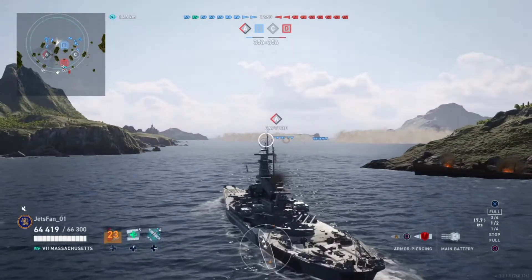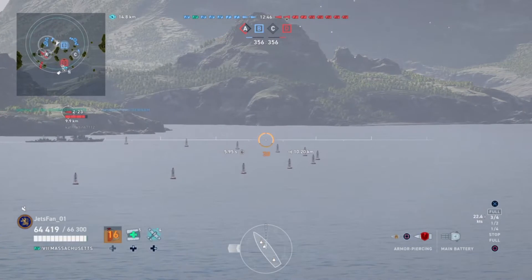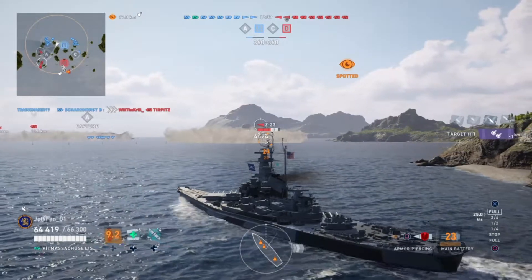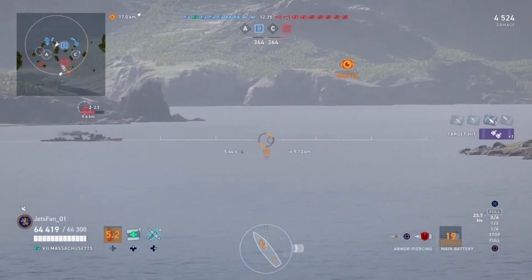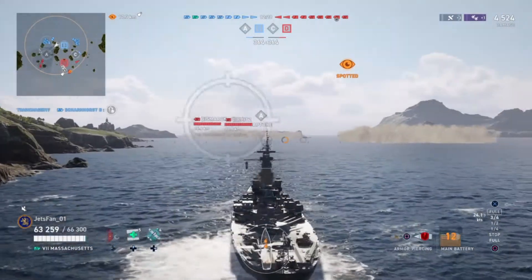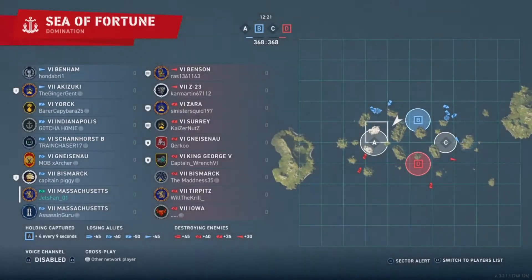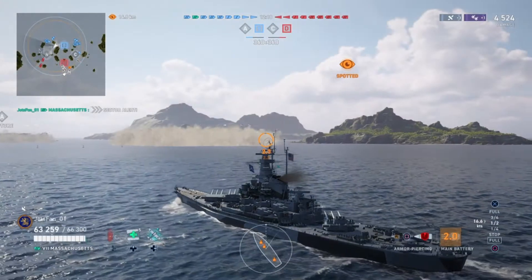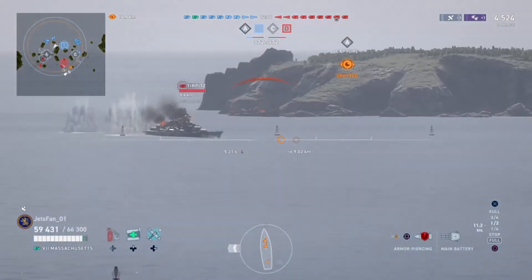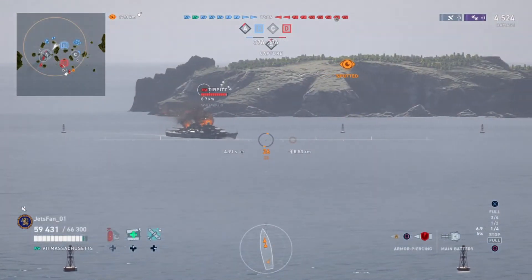I'm looking at the destroyers — obviously a threat. I need my friendly destroyer to go spot and engage the enemy destroyers. We get three overpens, 4,500 damage on the Z23 — that's a pretty good shot. I emphasize this every time: if you see the destroyer, take a shot at the destroyer. Even if you hit one or two overpens, it's substantial for them. Destroyers don't have the health pool, and those destroyer fights often come down to whose team helps out more.